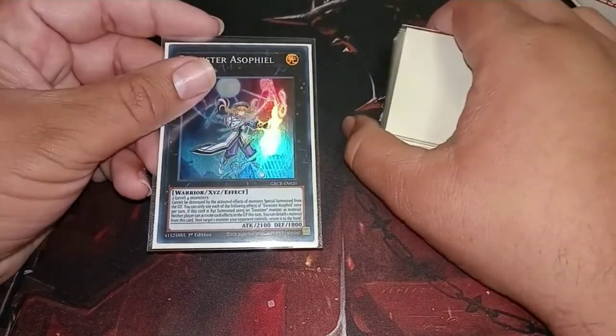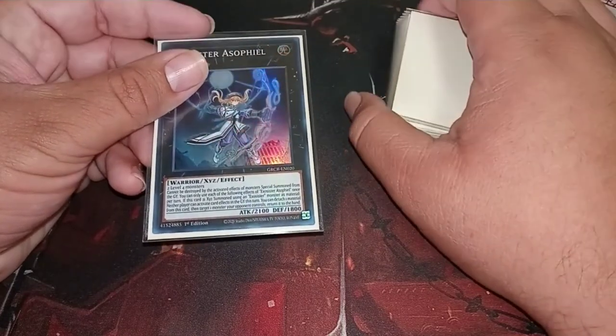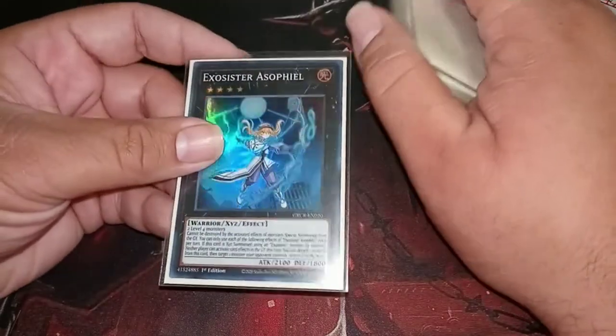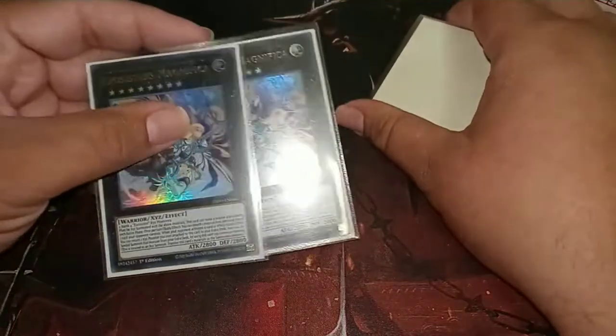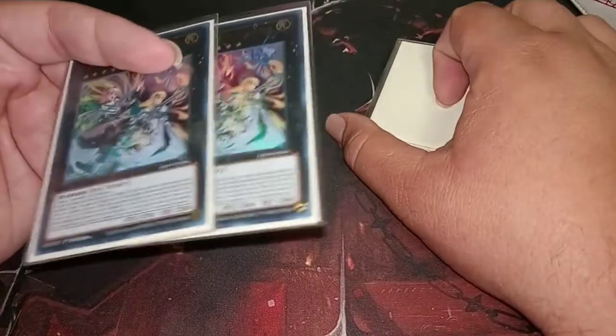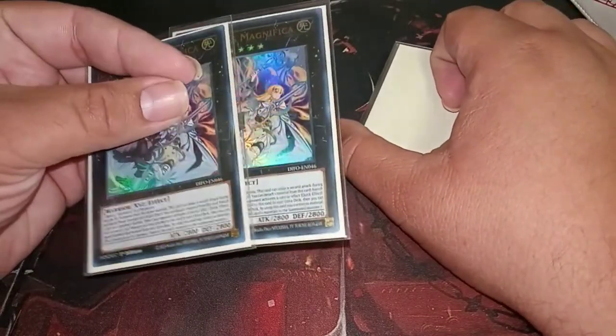We are running just 1 Assofeel — I feel like bumping this number up to maybe 2. It is useful because her effect stops special summoned monsters from grave from activating. She is a bit of a boss swiller. To finish off the extra deck, we are running 2 Magnificas — she basically just hits for game, stalls for game, hits for game, and she's a double banish.